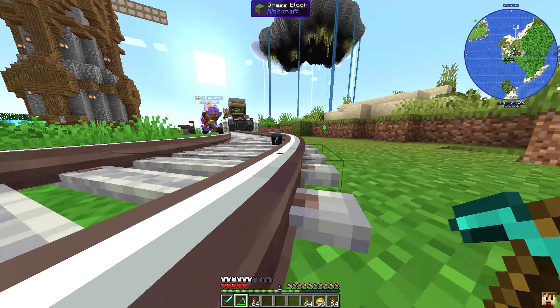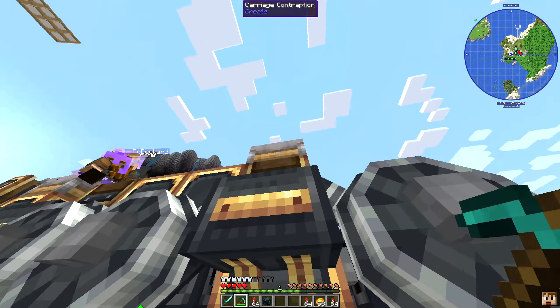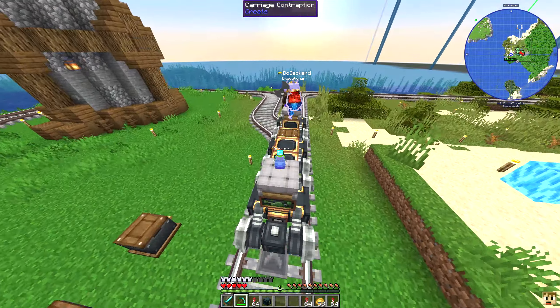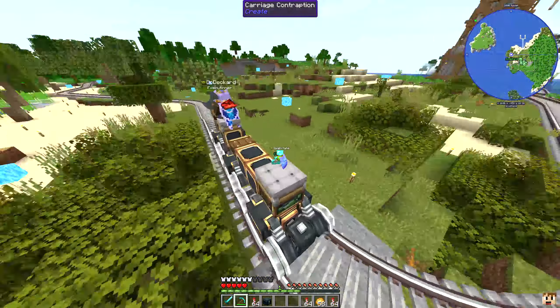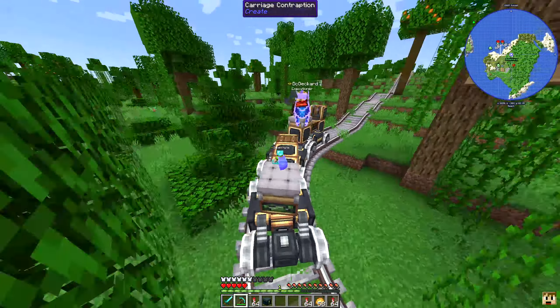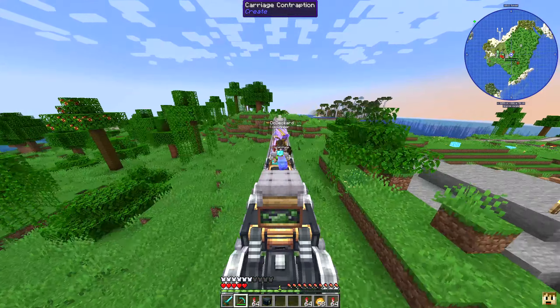Man, this thing is absolutely amazing. There's a chair over there. Of course it's a simple design, but once I have the resources and everything, we can make such big designs. This thing is amazing - I'm going to make automated trains driving to people's bases, to stations.